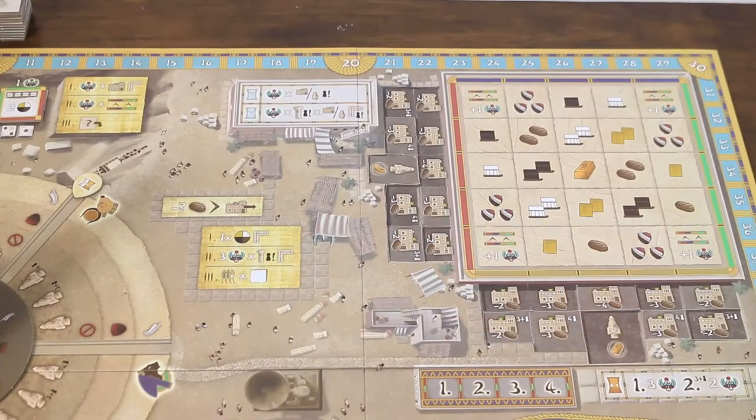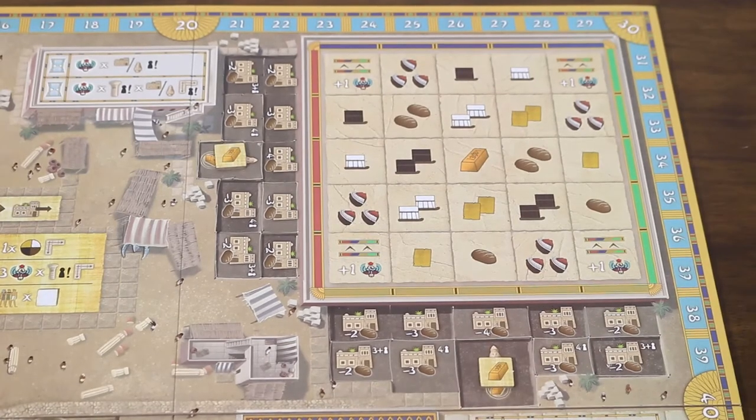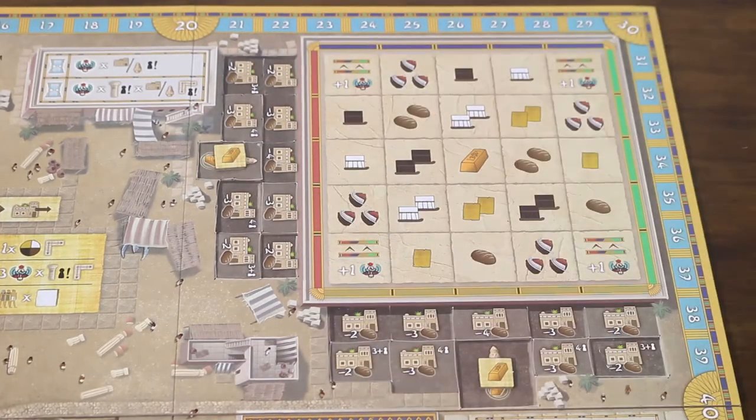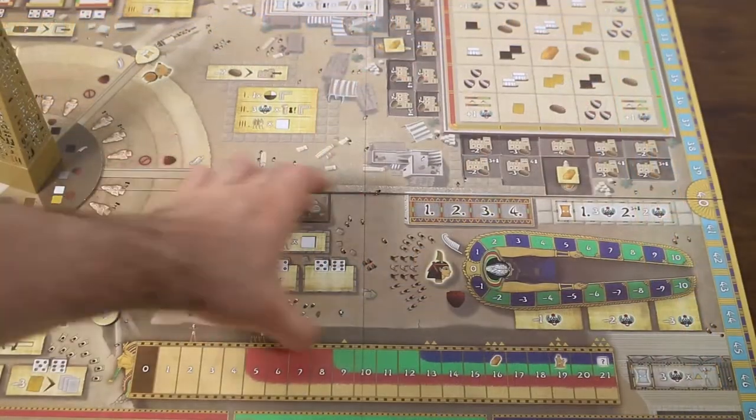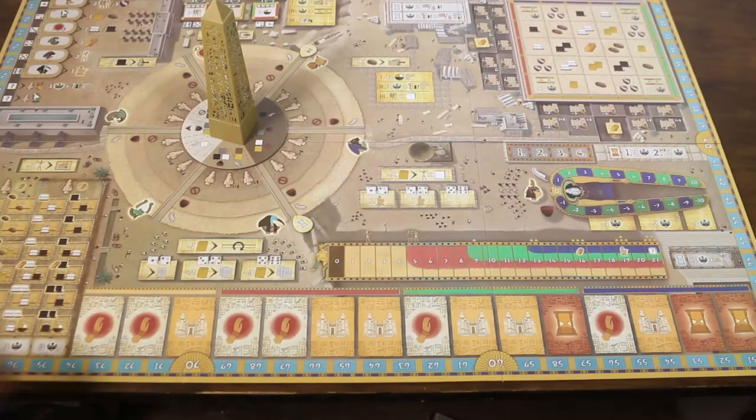Next we set up the Haitha God action, simply placing a single gold resource into each of the indicated spaces surrounding the temple complex. The Bastet God action will be set up with the player pieces, so we'll skip that for now. Instead moving to the Thoth God action and filling up the first two areas of the card market with the cards indicated.